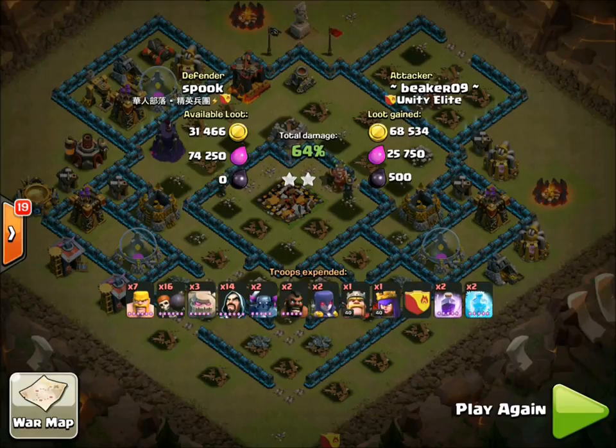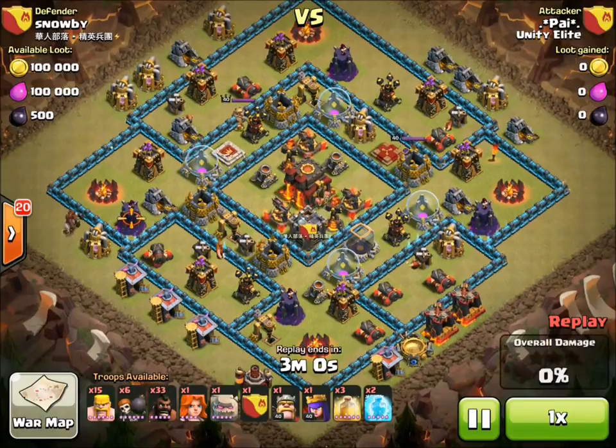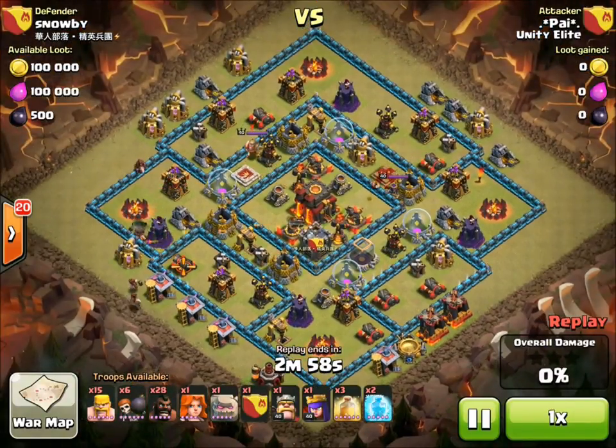So on a max base, the little things — the details and the setup — are the biggest part for me. No longer can you usually just spam troops and spells and get a win. I have seen people three-star this base just by spamming troops, but I want to find a way to three-star every time because it is a common base, and I'm thinking about how to do that.